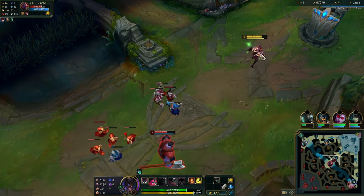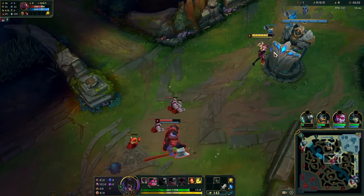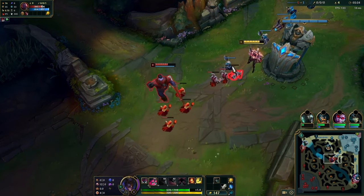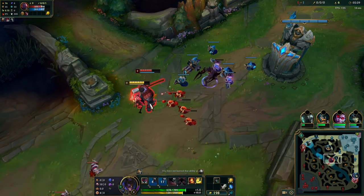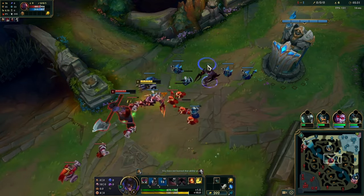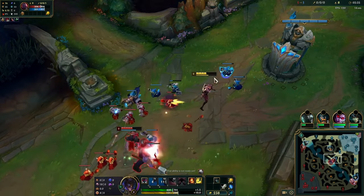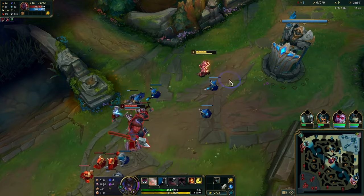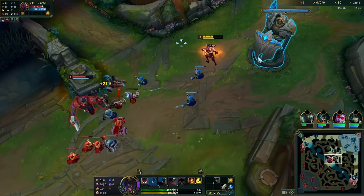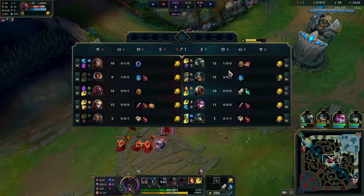I'm pretty happy the wave is pushing towards me — that's what I want. In general against Sion it's quite hard because he kind of just wins a lot of trades after level three. Right there he uses his shield and his Q at the same time, so when they do that you can just walk over or W over his Q like that. Waiting for him to use his spells first is more advantageous for you.